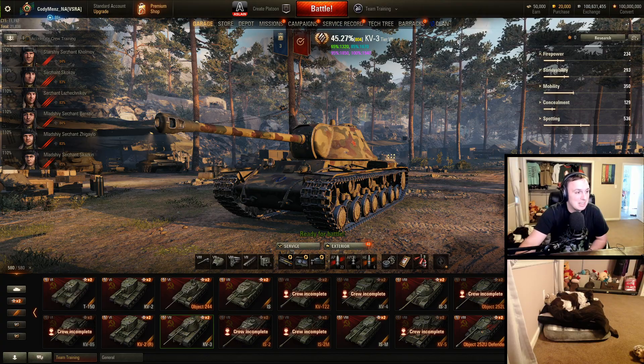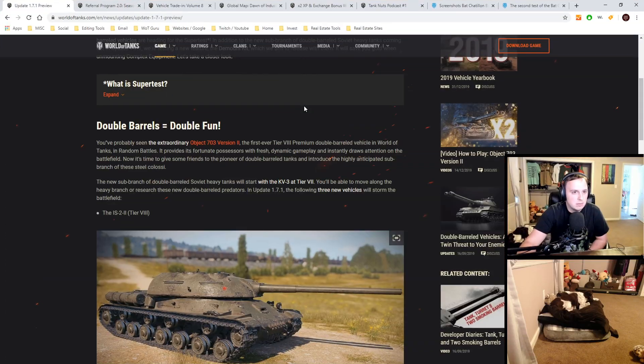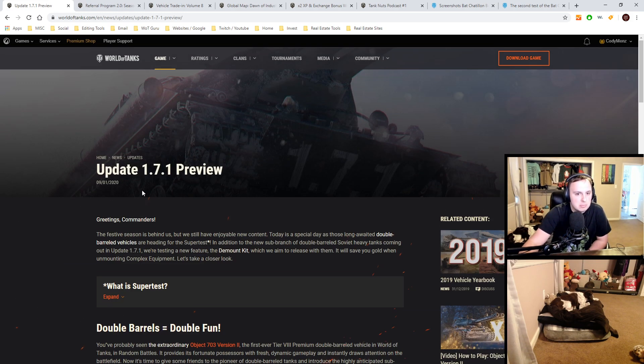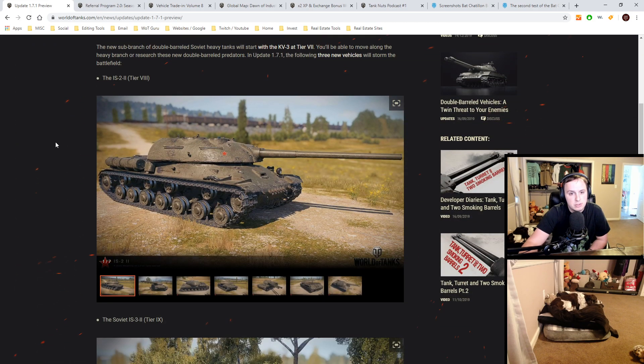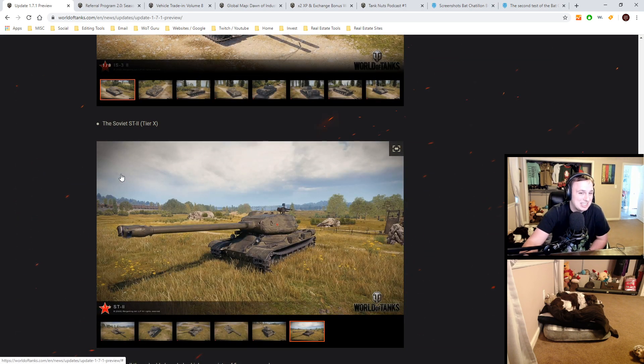Before I get into the dual barrel tanks and the test server, I'm going to go over some other stuff that's been happening in the game. All these links are going to be in the video description in the order you see them. This just talks about 1.7.1 — it's a preview. Most likely you'll be able to find a full announcement on .com, .eu, and .ru for the World of Tanks website. We're getting three dual barrel tanks for the Russian heavy tanks: the IS-2-2, the IS-3-2, and the ST-2.